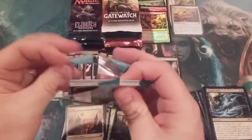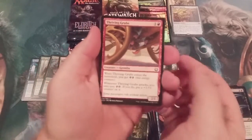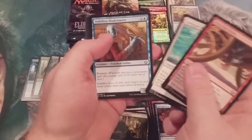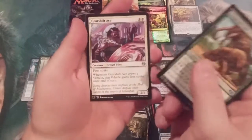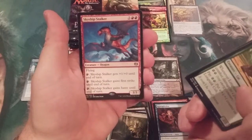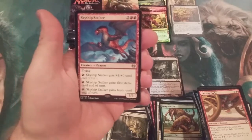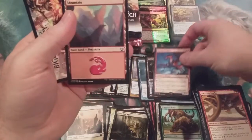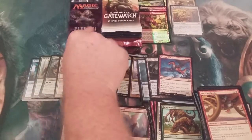Kaladesh — what better way to follow up a Shockland than having a chance at one of those sweet, sweet Inventions. Come on, Kaladesh, be there for us. We got a Cat, a Dwarf, a Spark, and a Skyship Stalker. It wouldn't be an MTG Burgeoning video without a Dragon. No Inventions, unfortunately.